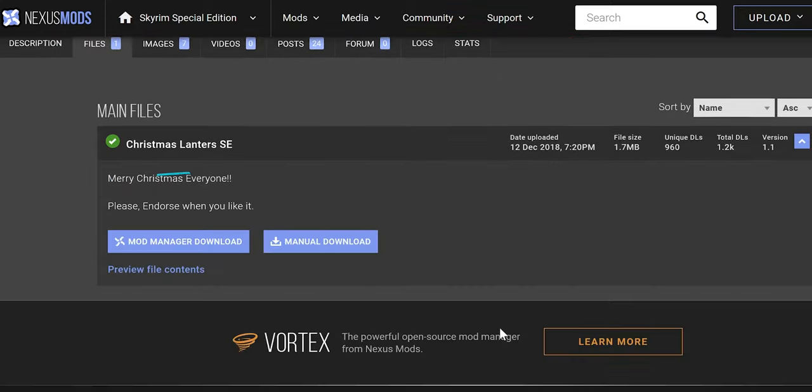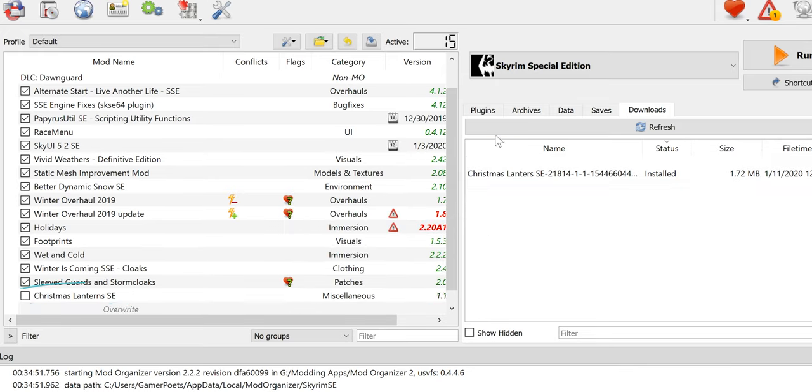Mod page. Files. Download. Install. Activate.